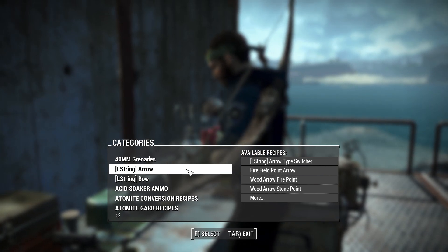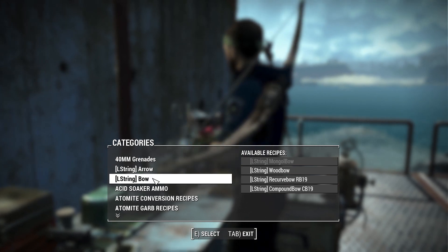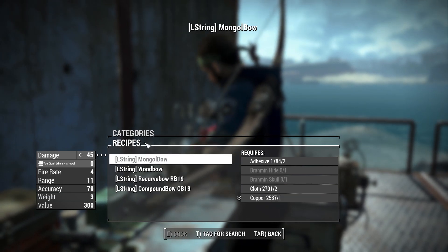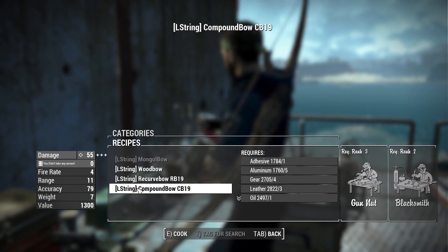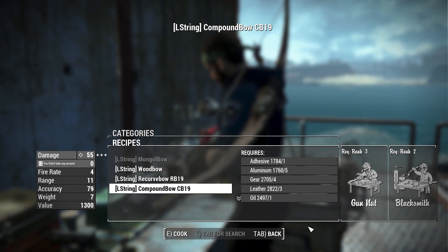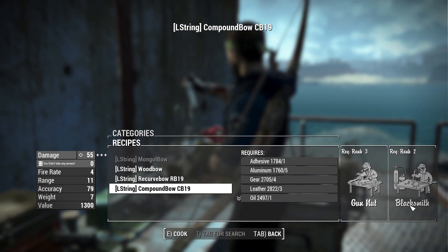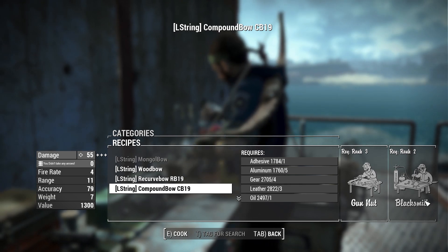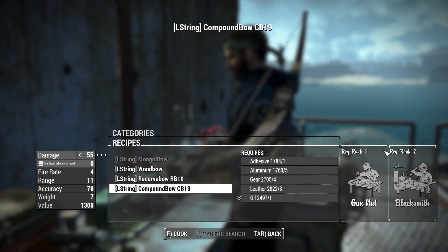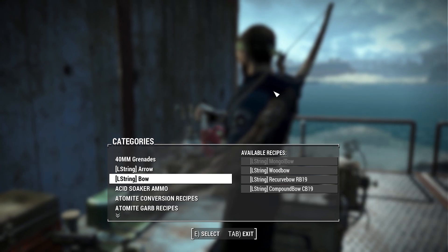When it comes to obtaining these bows, they are added to the level list so you can find them out in the world, on vendors, or even on enemies. Alternatively, you can craft them at the chemistry station - there are two new categories: the L-String Arrow and the L-String Bow. In the bow section you can craft the wood bow, the Mongol bow, the recurve bow, and the compound bow. Interestingly, it requires both the Gun Nut and Blacksmithing perks to craft some of the higher-end bows.